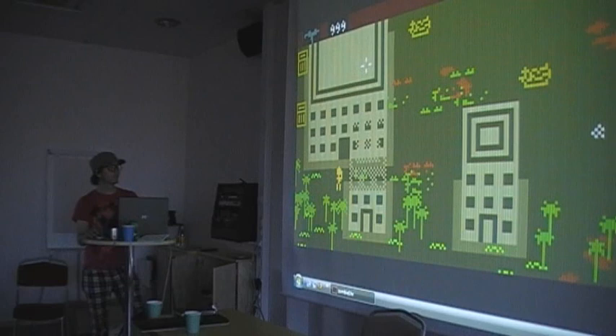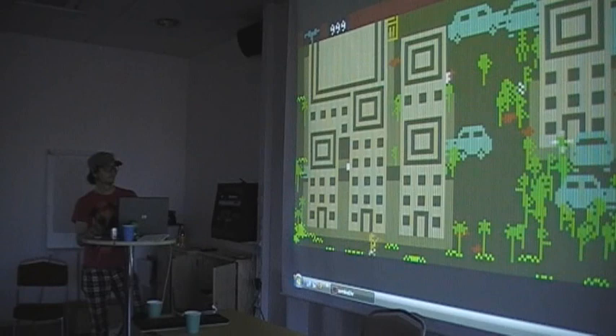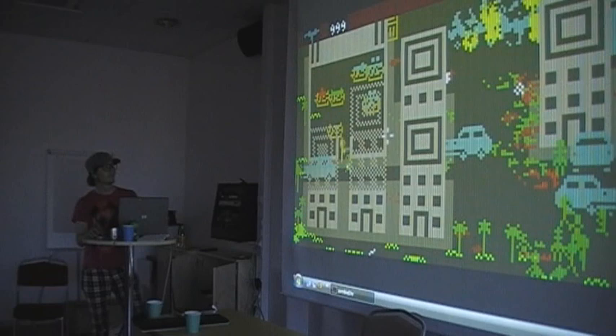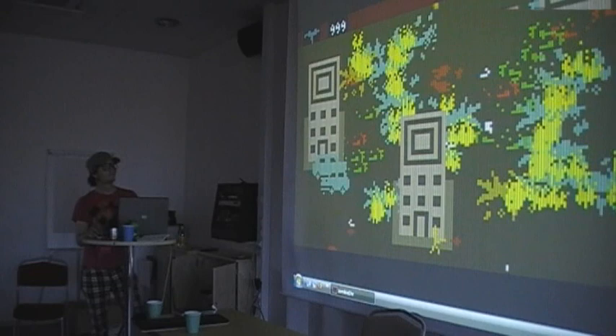There are crates that you can find stuff in — I'm not sure where I'll put them in the final version of the game. You can enter buildings as well. There's also a sewer system where you can access the sewers to the city.